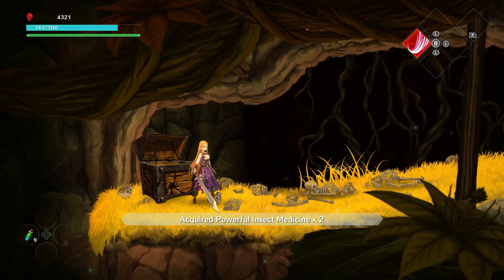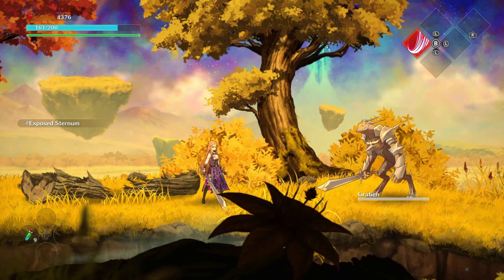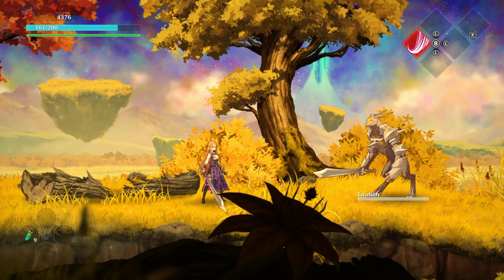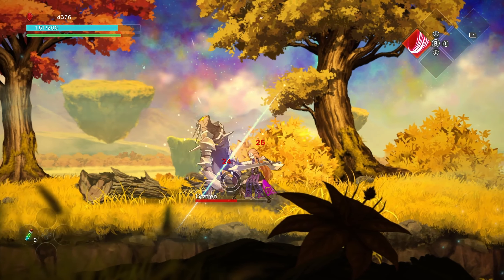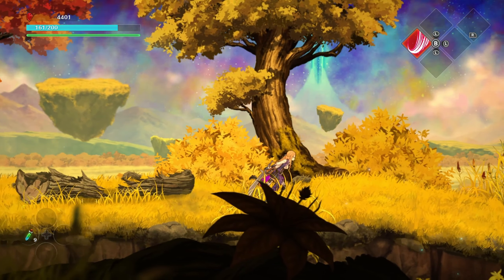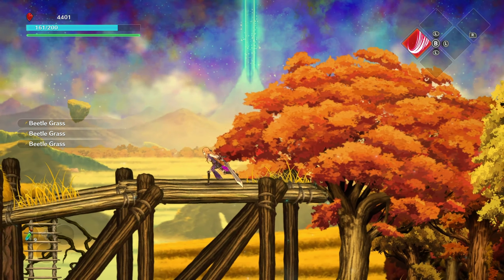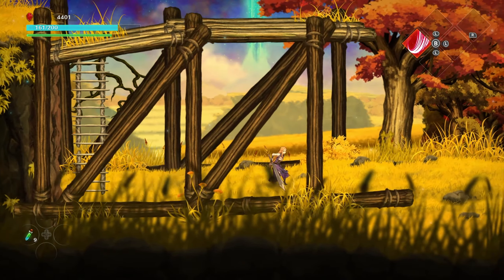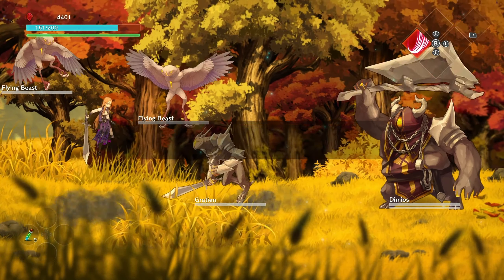There are more bugs and a sturdy shell. Over here there's a hidden room with powerful insect medicine. Now we're just checking how long it takes before an enemy actually attacks. Eventually they will come to us. This is a 2D side-scrolling action RPG, souls-like metroidvania — you'll see the metroidvania elements later when we look at the map, and also if you die, items will be placed at that location.